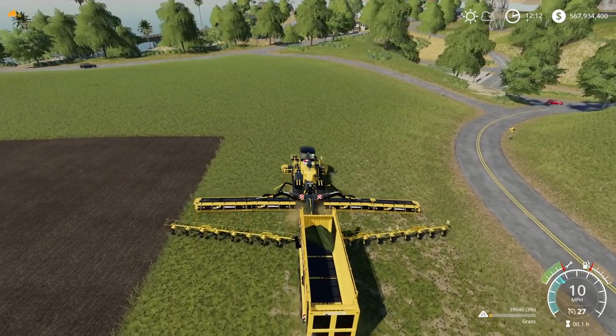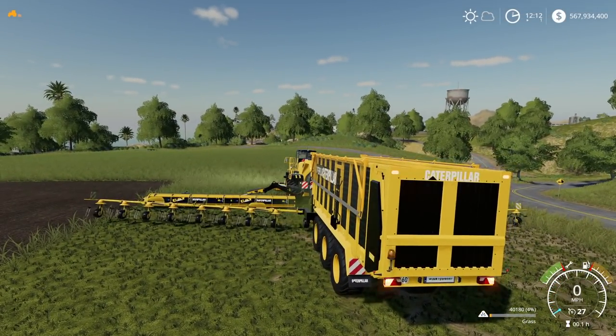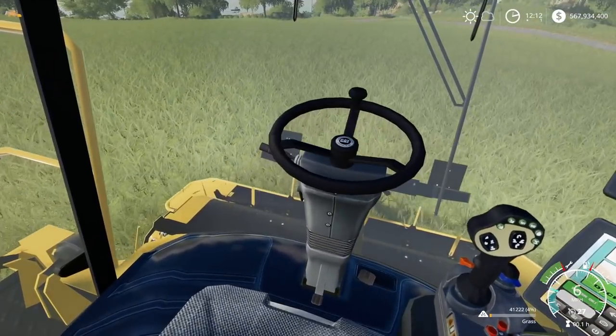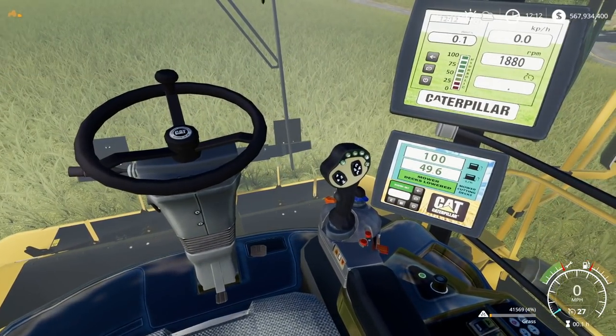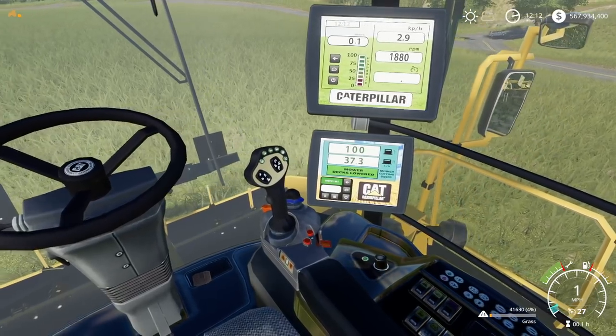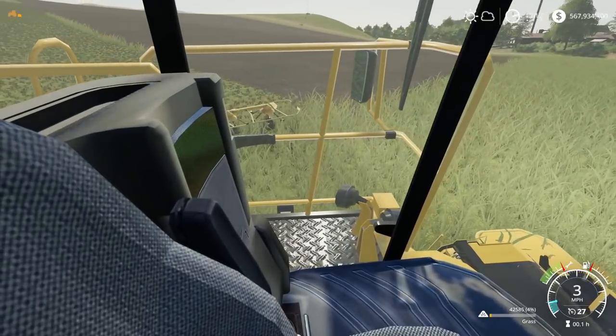We're cutting through all of this — we're very wide. We might want to turn on our lights. Let's turn on the hazards and headlights as well. For the interior, everything works and all the mechanisms move. Now it says 'mower deck lowered' — really really liking this.